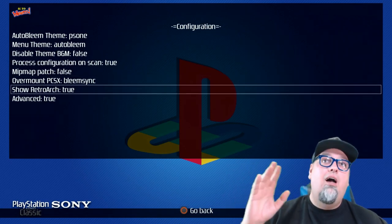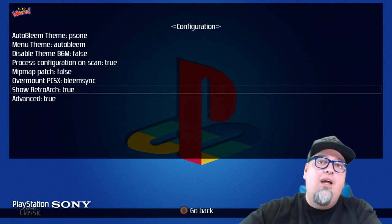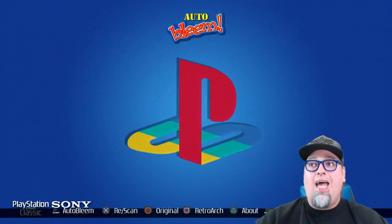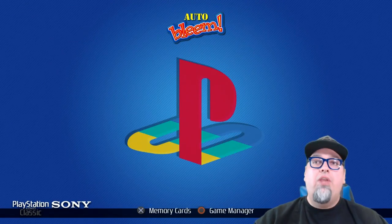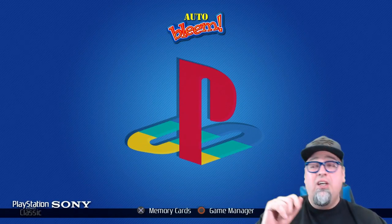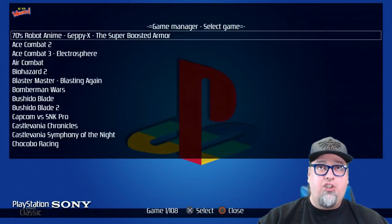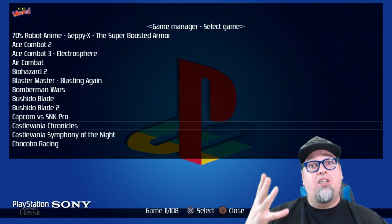Show RetroArch — you can set it to true or false. If you don't have RetroArch on here, you don't have to worry about it. Then the other cool thing is L1. If you hold L1 down, it doesn't just take you to the advanced menu — you've got to hold it down and then choose whether you want to go to memory cards or game manager. So that's pretty sweet. Go into game manager.